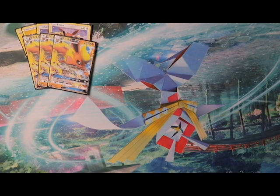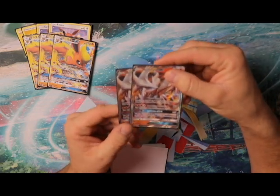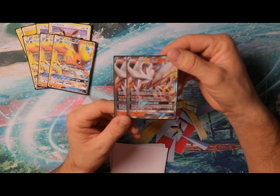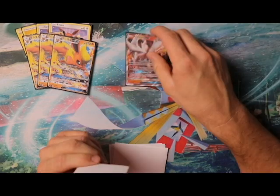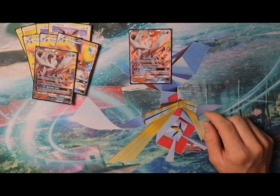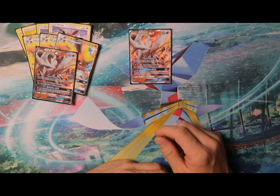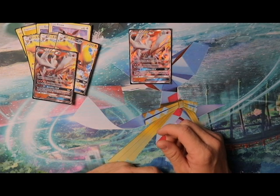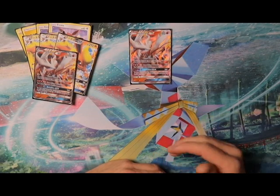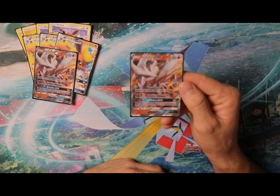Next up we have Reshiram GX, which I've featured on my channel before in Ho-Oh decks. For one colorless energy, search your deck for two fire energy cards and attach them to this Pokémon, then shuffle your deck. If you start turn one with Reshiram and go second, you get to attack by attaching two fire energies — basically a guaranteed Kiawe if you go second. Going first, Kiawe is still better.